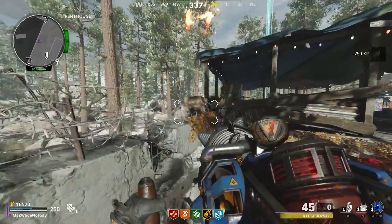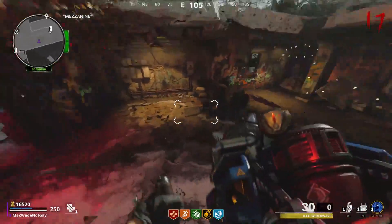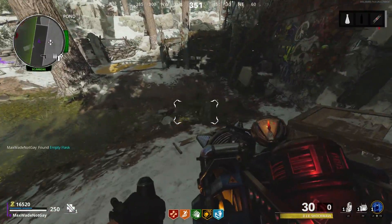First of all, there's this little box on top of Nacht. You're going to want to shoot it — it's going to drop, and inside is going to be a little flask that you've got to pick up. Make sure you pick it up.